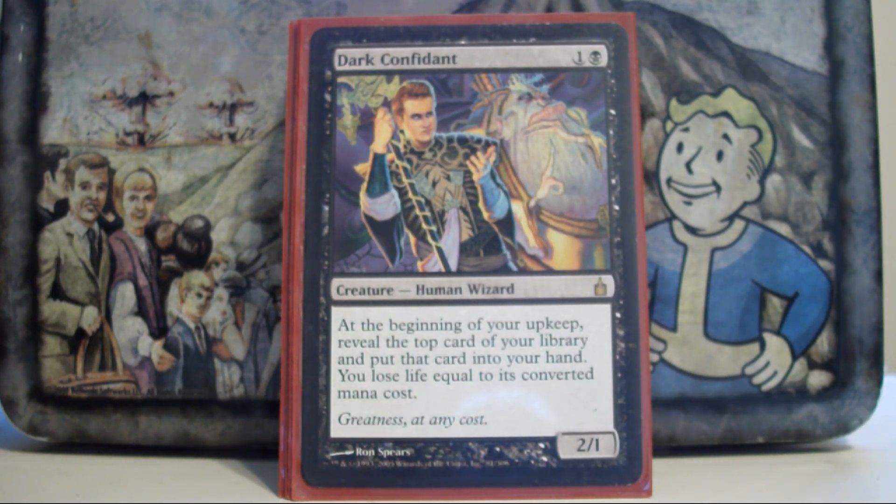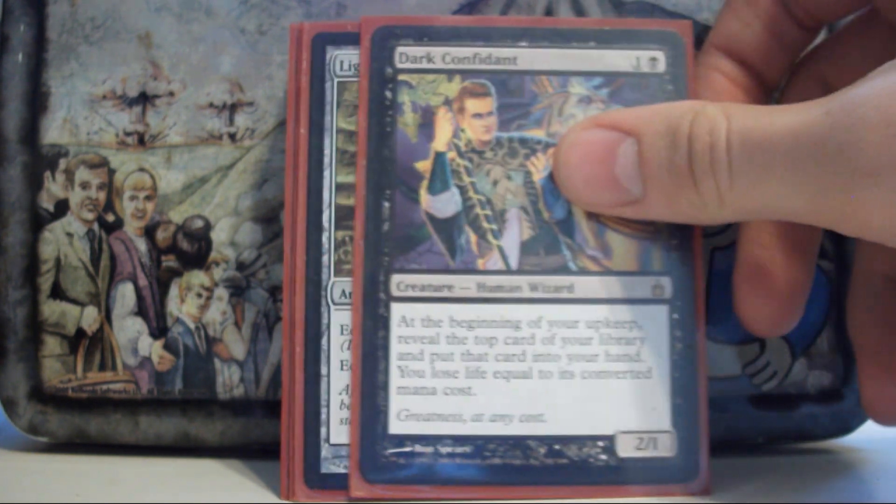Bob — Dark Confidant — a bit of a controversial choice in EDH. He could kill me, but he never has. He deals me a little bit of damage, and then once or twice he'll deal me a lot of damage, and then I'll find a way to kill him. I've got a sacrifice outlet on the general so I can make him go away, and the card advantage early in the game is definitely worth it.